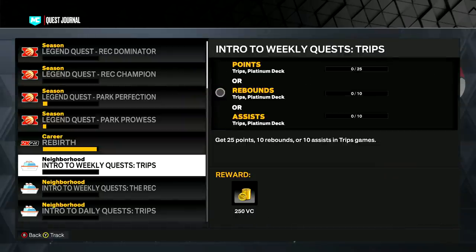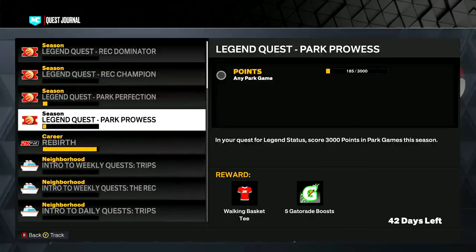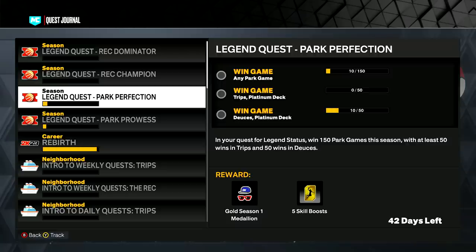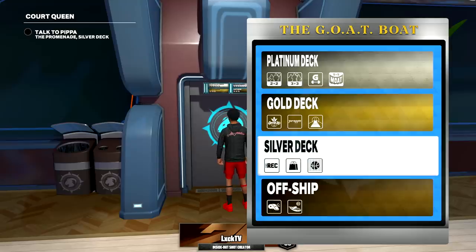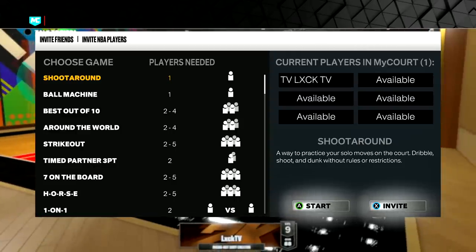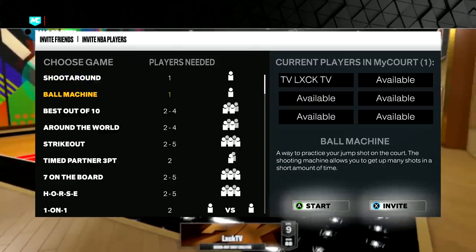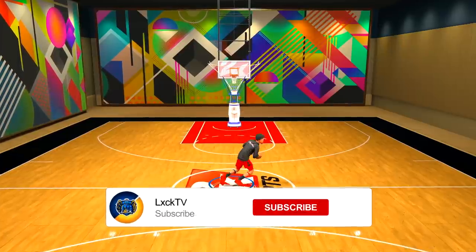You can also do quests — some give you plus five Gatorade and sometimes you get lucky and get boosts. I finish quests in my free time if they're almost done just to get extra boosts. For practicing your jump shot timing, go to the elevator, head to the Gold Deck, and click My Court. Do not practice in the shoot-around — it has a lot of latency and different timing from the park. Go to the ball machine; that's where you want to practice.